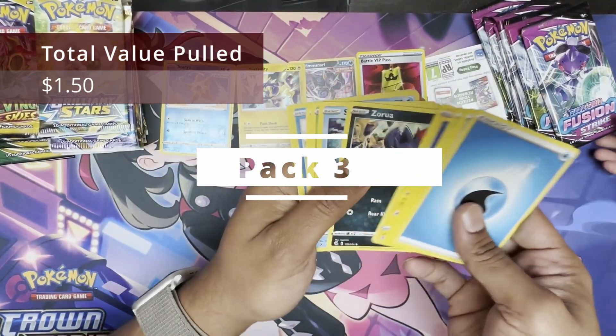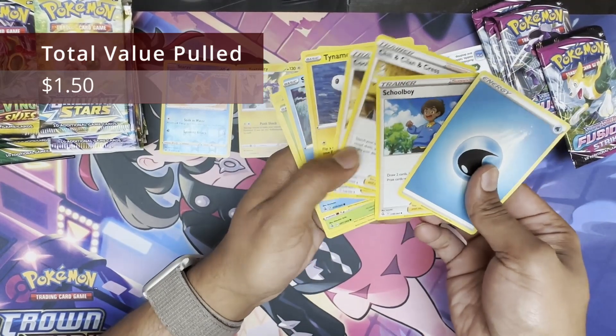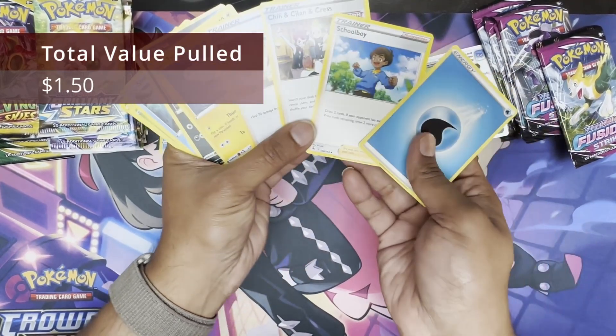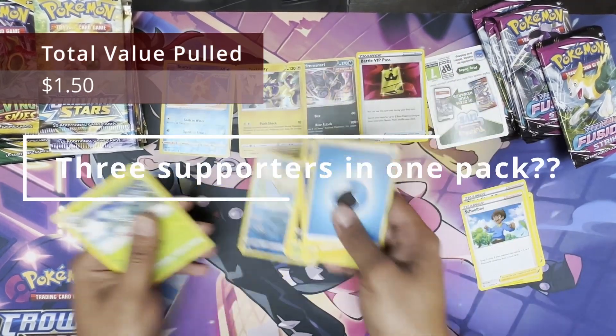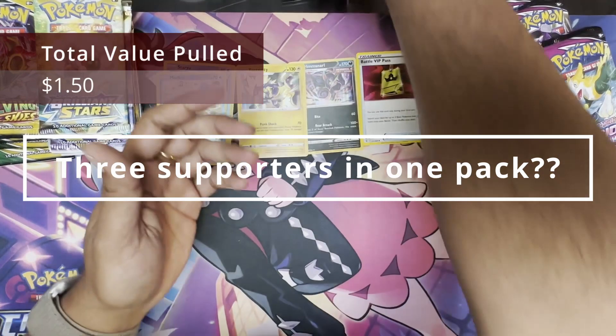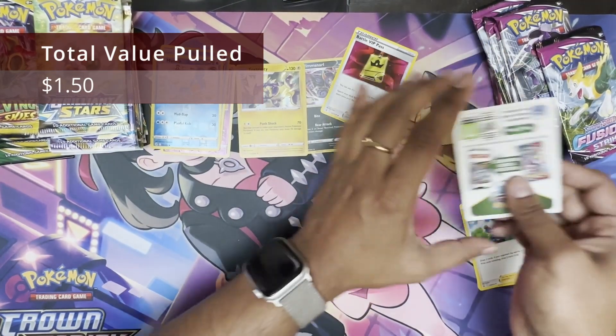Wide Coat card. So that's absolutely nothing in Fusion, other than maybe a Battle VIP Pass. Three Trainers, a Reverse Mudkip, and a Raichu. Three packs down. Fusion continuing to disappoint as expected.